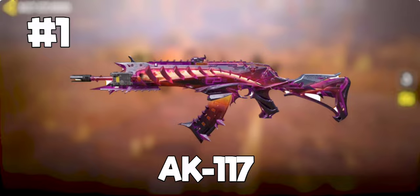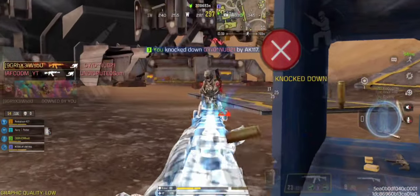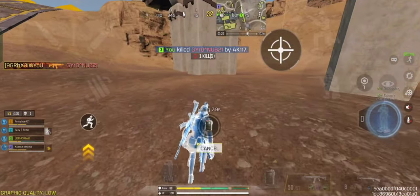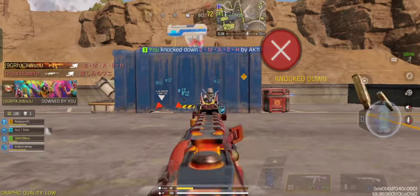Finally, coming at number 1 spot, we have AK-117. AK-117 is still the number 1 assault rifle to use in Battle Royale — no other gun in the game can match the legacy of this gun. The AK-117 is absolutely a beast in mid-range engagements. This gun is pure aimbot: it aims so fast, snaps right into the targets, and is so easy to switch between targets.